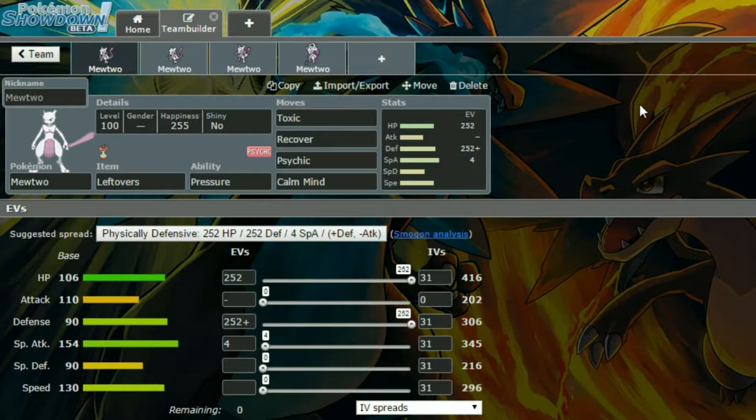We have a Leftovers Mew here with Pressure, Toxic, Recover, Psychic and Calm Mind. So Toxic and Recover go well together, Psychic is an attack, and Calm Mind can set up your Special Defence and Special Attack pretty high. You're running this as a defensive mon, so you've got more Defense and more HP — Max Defense, Max HP — with a Bold nature, so more Defense and less Attack. And then obviously you're going to be setting up your Special Defense with Calm Mind, and then we have 4 in that Special Attack stat.